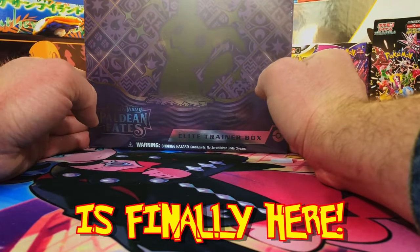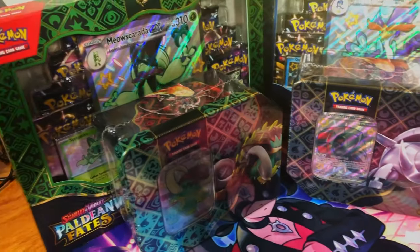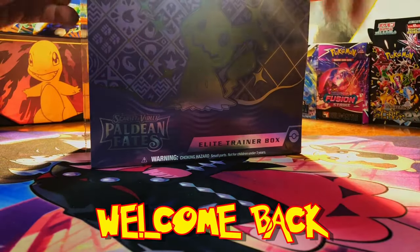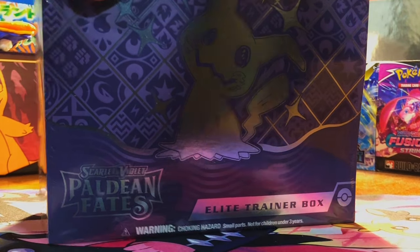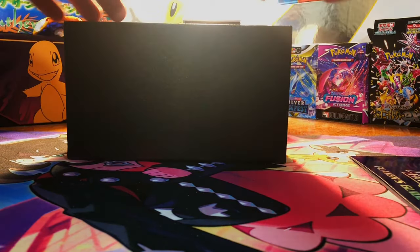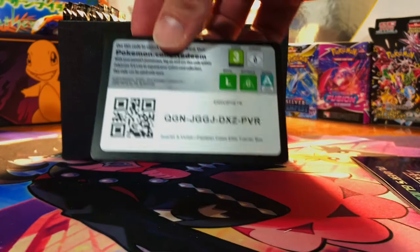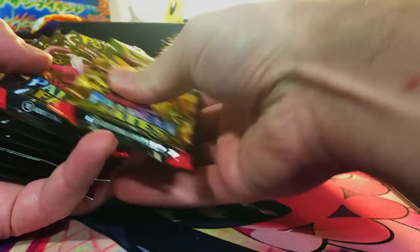Today, Paldean Fates is finally here. We got the Elite Trainer Box, the new EX Boxes and Tins. Hey everybody, welcome back to the channel. We are finally getting our first look at Paldean Fates. I am gunning for the special illustration rare Charizard, but we also have over a hundred baby Shinies in this set, and the new shiny ultra rares — the shiny full arts. Let's start off by giving you that code card.